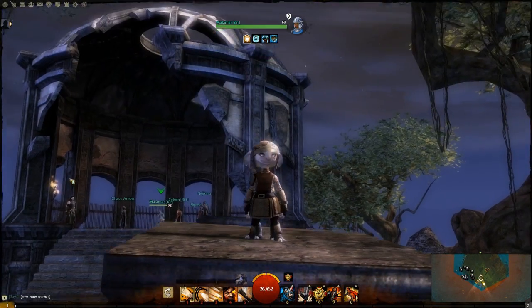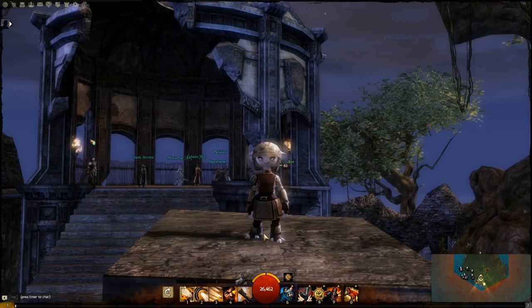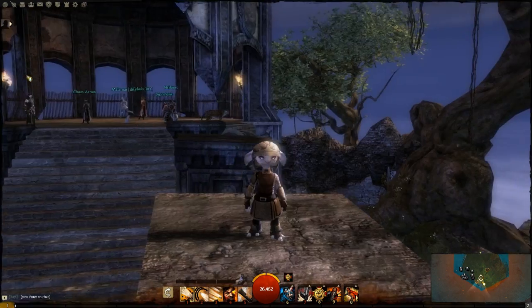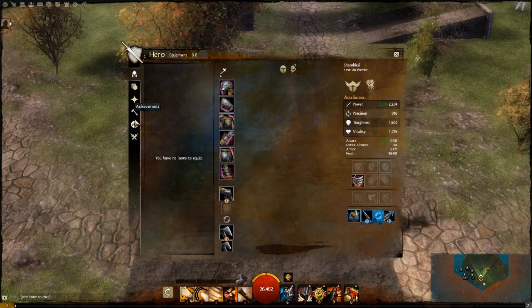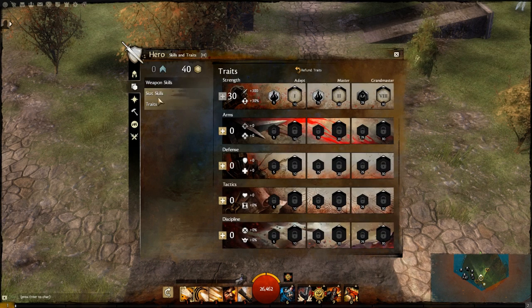Hey, what's going on everybody? Haven't made a Guild Wars 2 video in a while, so I thought I would make one on the talent tree system, or the trait system. There's a lot of different names for it — I've even heard somebody call it a passive tree, because you're not gaining any actual abilities that you can physically use. They're all passive abilities, behind-the-scenes abilities.